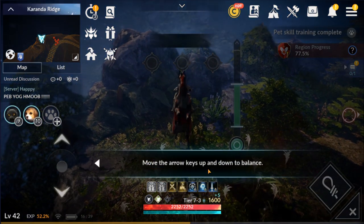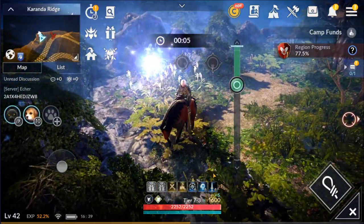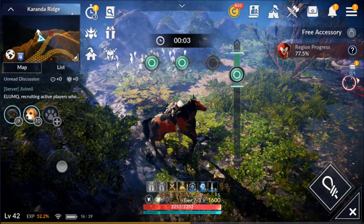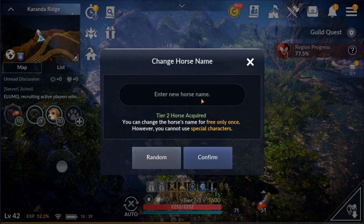Okay, now we have to move. This is actually really, really difficult to do while playing on keyboard and mouse. You've got to keep it in the green area for a certain amount of time and then it's going to swap to a new place. Oh, it didn't swap this time - okay good. Keep it there, keep it there - and there we go! We just got ourselves a tier 2 horse for free!